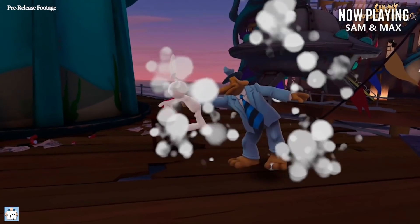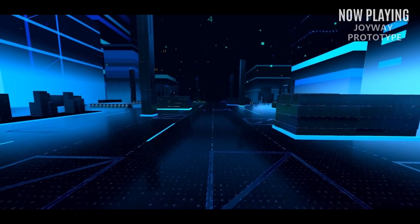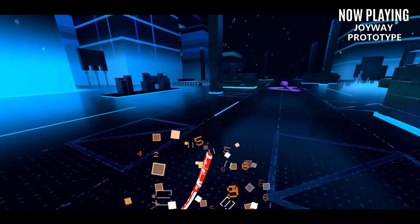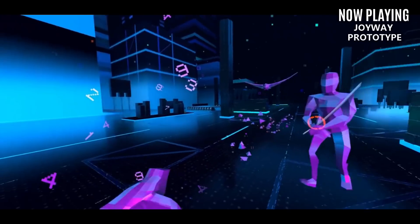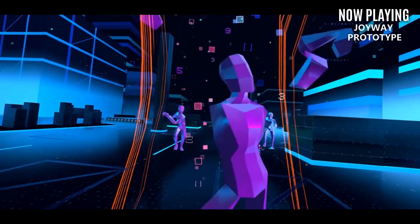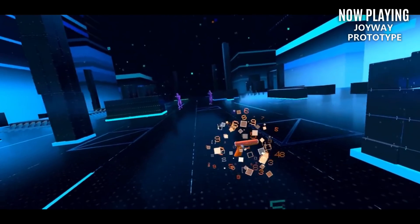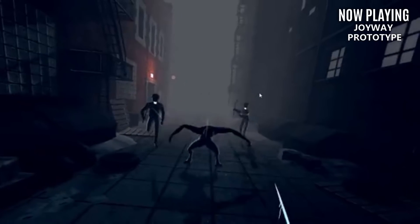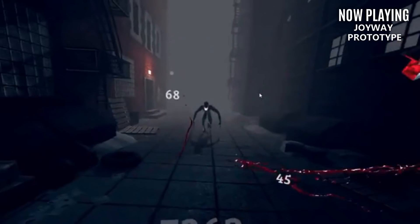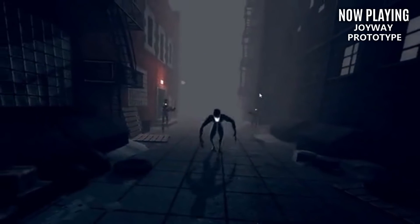Another intriguing title is a prototype horror rhythm game that Joyway is working on. Joyway is the studio that gave us Stride, the parkour Mirror's Edge-style shooter, and now they're working on a creepy, visceral mix between Beat Saber and Pistol Whip. There's no official release date or title yet, but we got a look at the aesthetic direction, and it looks absolutely fantastic — slicing creepy creatures in half rather than blocks.